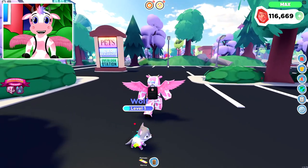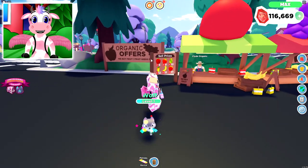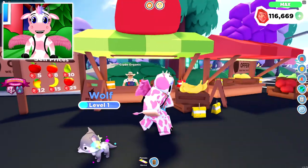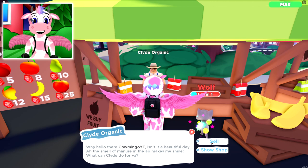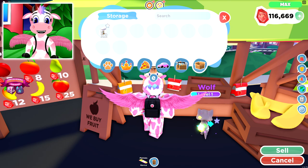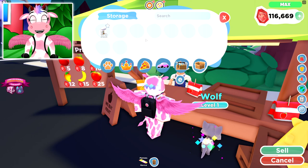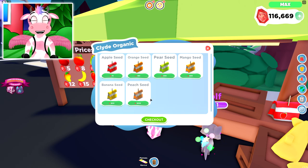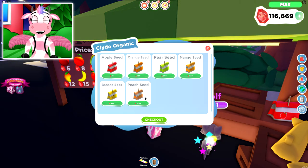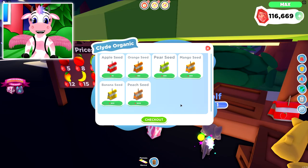The next shop near the pet shop is the grocery store area and, importantly, the organic offer. You can sell fruits and buy seeds from Clyde here. I have a separate video covering all the fruit tree locations — all locations are still accurate. You can buy seeds ranging from apple seeds all the way up to peach seeds. I highly recommend saving for peach trees — it's really worth it long-term and you can make so many gems per day from them.